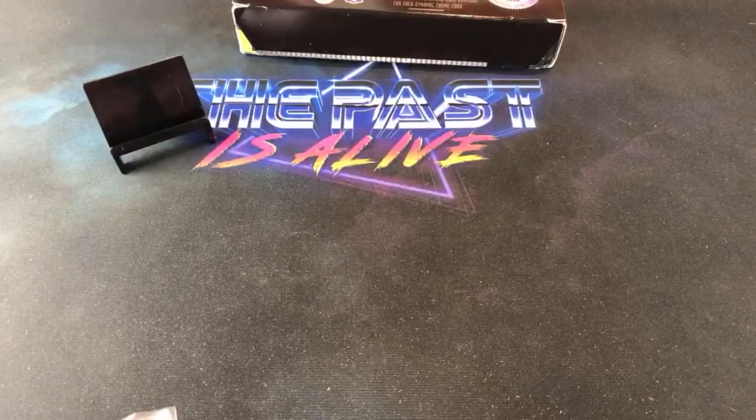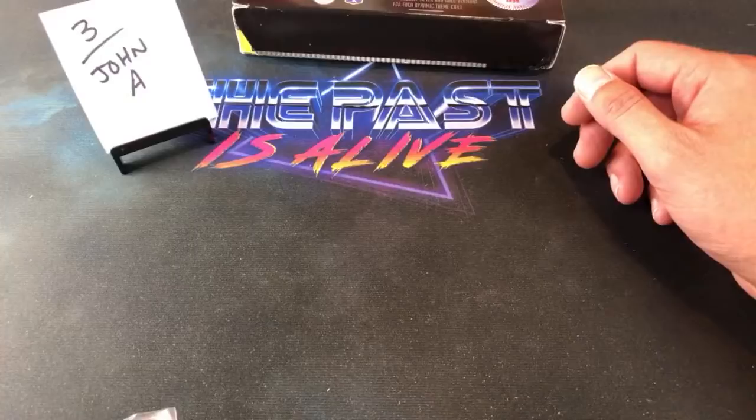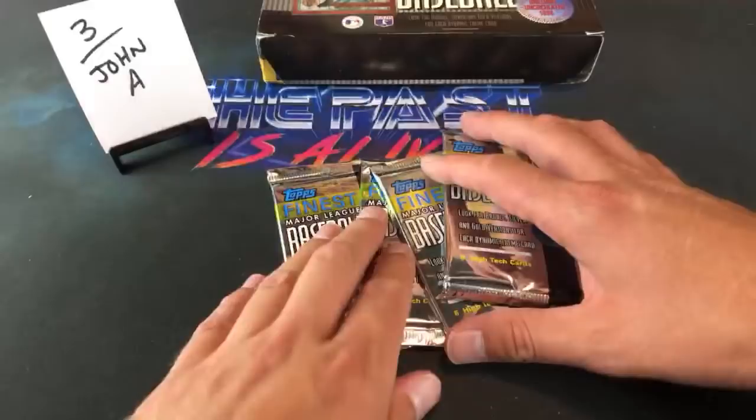That takes us to the next one — John A, stack three. Lewis says he tried to buy in but had trouble with credit cards. I sent you a message Lewis — I want to get your current shipping address because I have a card you won from the auction the other night. Check it out on Patreon and hit me back.